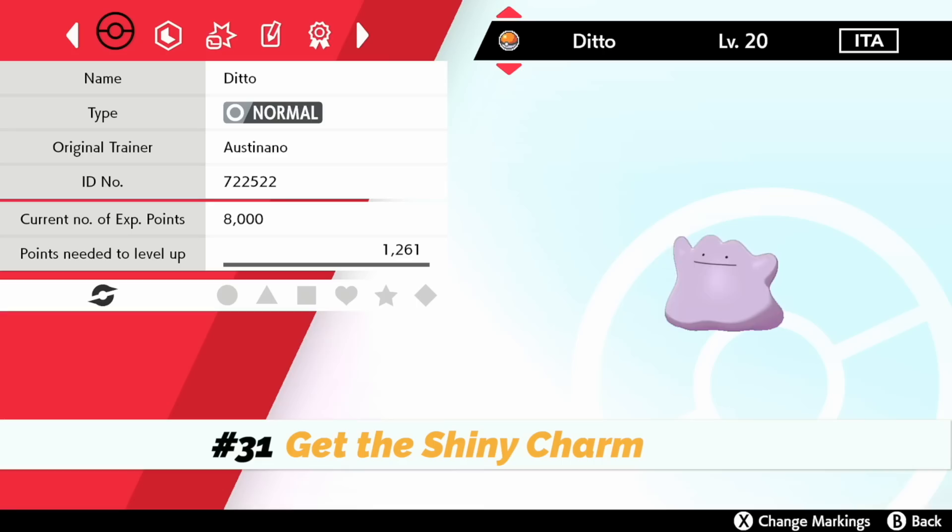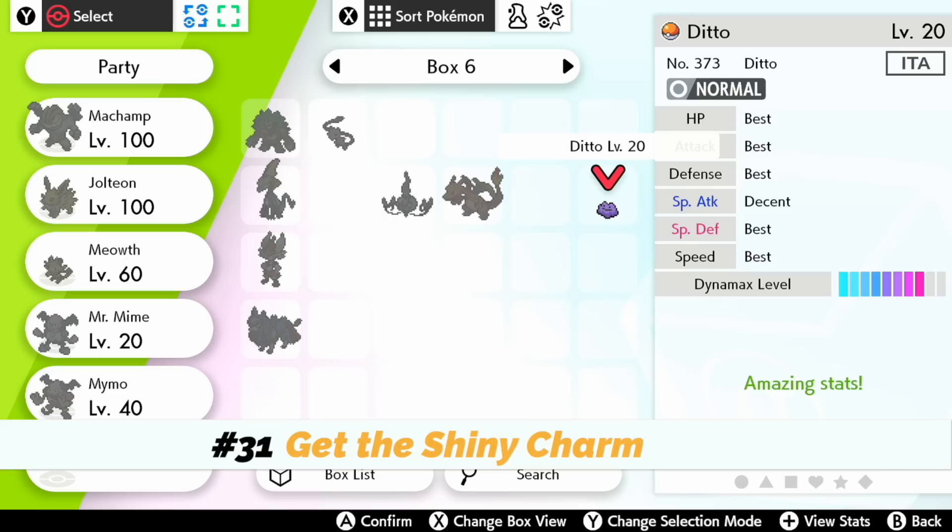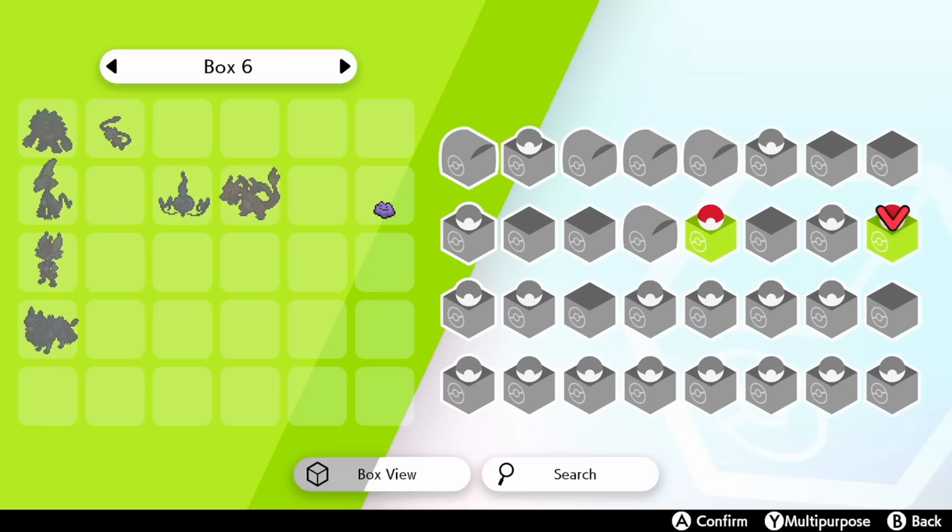Number thirty-one: get yourself a Foreign Ditto. If you have two Nintendo Switches, you can play the game in a different language, catch a Ditto, or join someone else's raid who has a five or six IV Ditto, catch it in that language, and boom — you have yourself a Foreign five or six IV Ditto with your region-free Nintendo Switch.